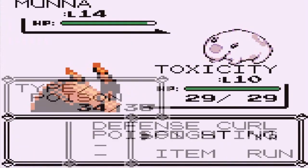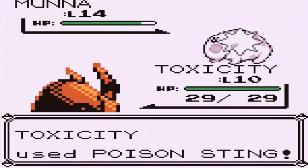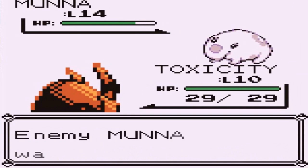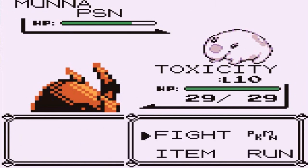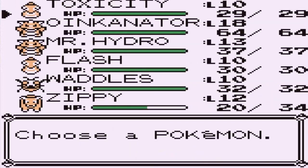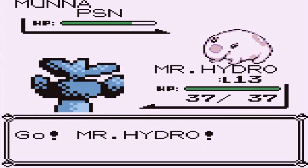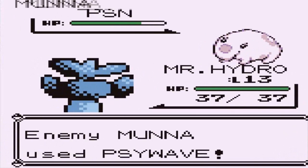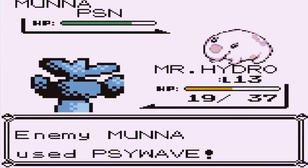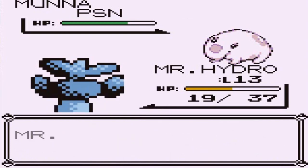Nope, it has Defense Curl — that's one. Yes, it does have a Psychic-type move. We are going to poison this Pokemon. I think we've already done our job by poisoning it, so let's switch out to something a little more viable. Let's go with Mr. Hydro because Oinkinator is a Fighting-type Pokemon — do not want to mess with that. There's the Psywave attack and that one did a lot. Luckily for us we do have a Lick attack.